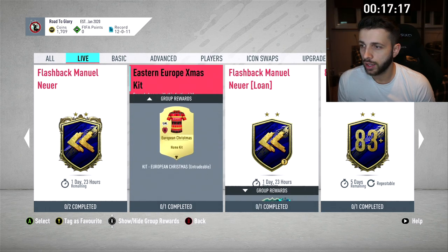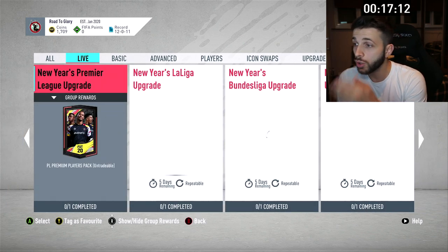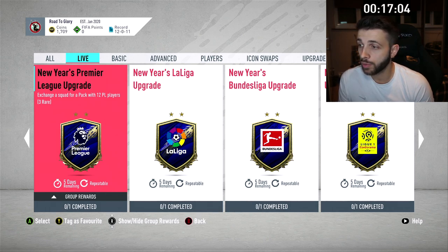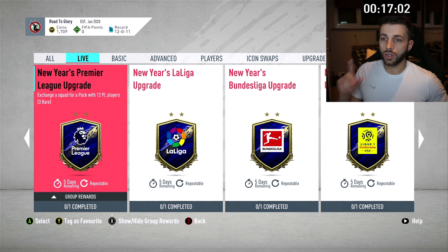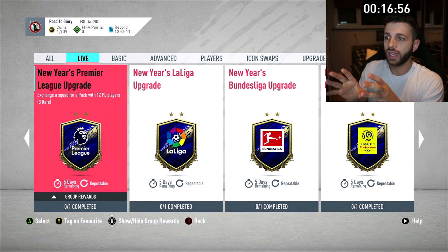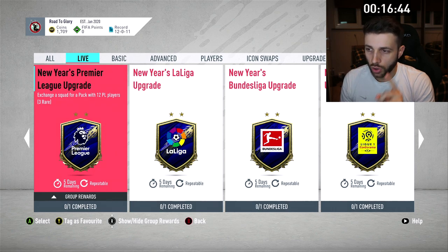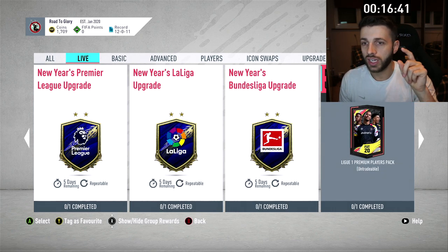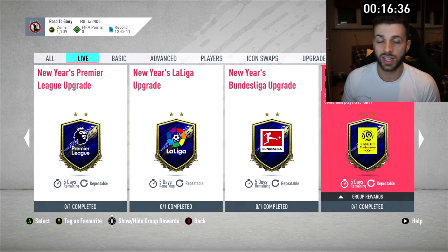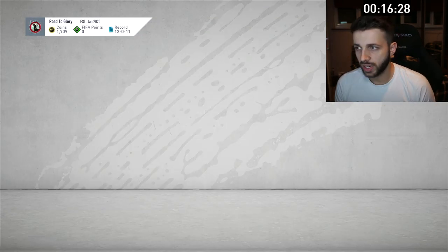We've got a team of the year challenge for an untradeable mega pack — overall rating 77, team chemistry 85, minimum three leagues, Netherlands player one. That's actually very doable for a mega pack. There's also a New Year's Premier League upgrade — exchange a squad for a pack with 12 Premier League players, three of them are rare. These are really important for first owner challenges, and they're repeatable for five days. That means for the new batch of Icon Swaps tokens, you're going to have these SBCs up, so if you need League One players you can just exchange a squad and get loads of first owner players.